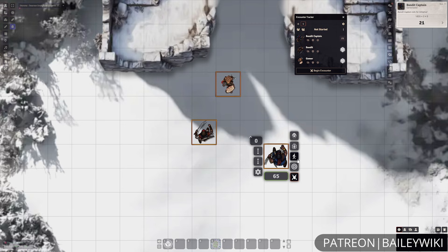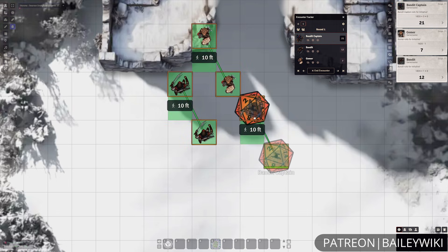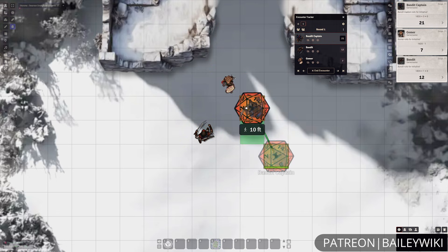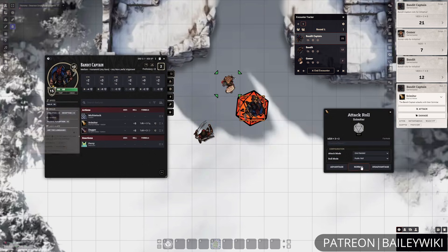Or you can right click it to pop it out, or you can click on the dice next to the combatants to roll their initiative individually, or you can roll them all at once. And this lets you track what the initiative order is and advance turns, so it's quite easy to track the order of things going on.